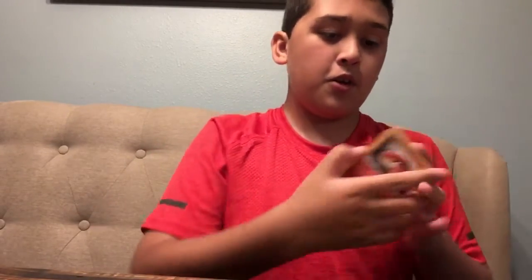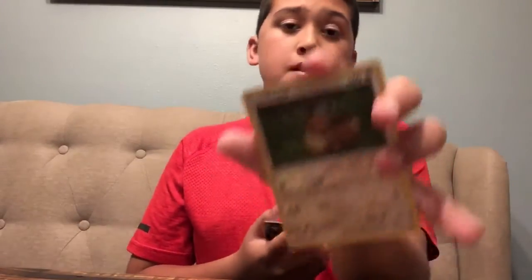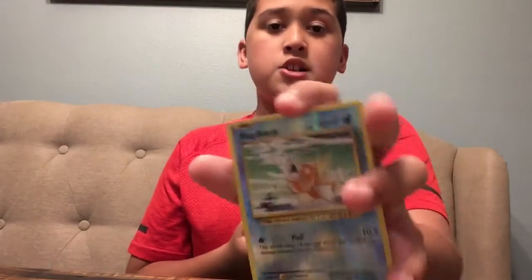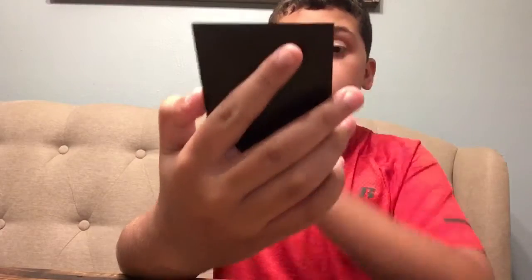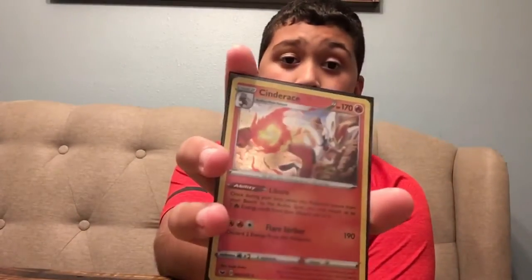Now it is time to review the cards. First we have all the reverses: Sizzlipede, Eevee, Magikarp, Krabby, and Dustnoir. Now to the good ones. Cinderace holo — its ability is Libero, and Flare Striker is a move that does 190 damage. That is a lot.